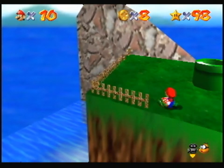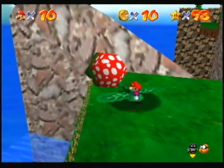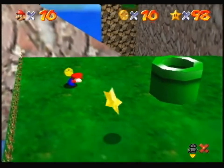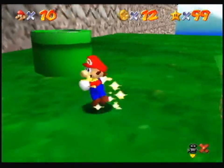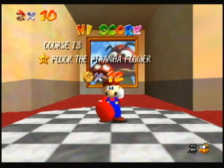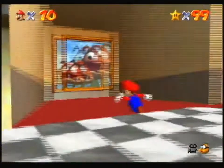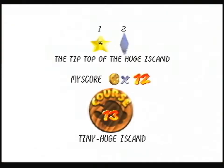Is there another one? That should do it, I think. Ta-da! Here we go — 99 stars. Not the power. High score. Alright, star 2 — I have no idea. The tip top of the huge island. So as we see, there are two parallel kind of levels. The one with the small piranha plants — I think there's a star out there? Let's see where this goes, I'm curious.